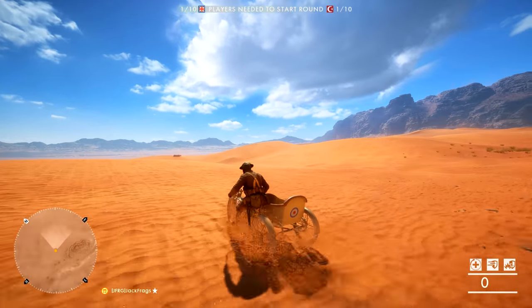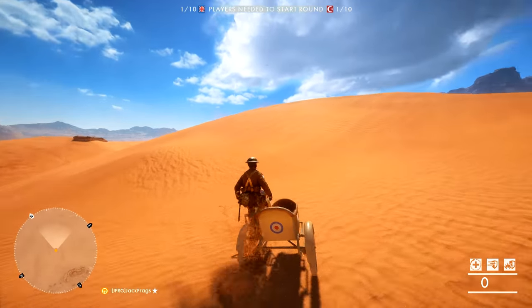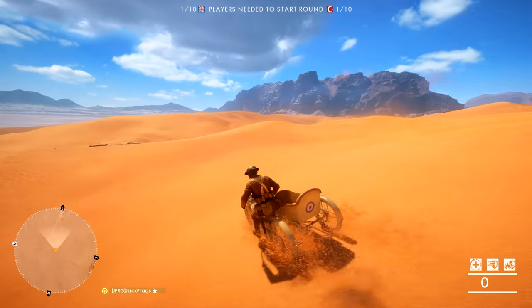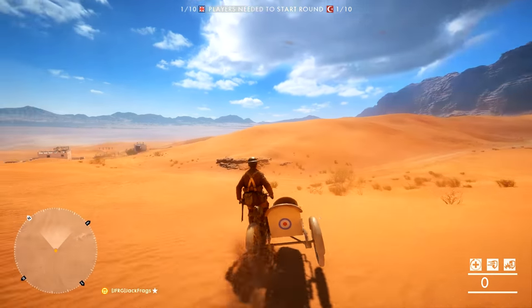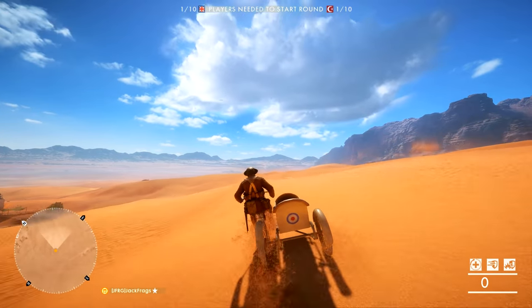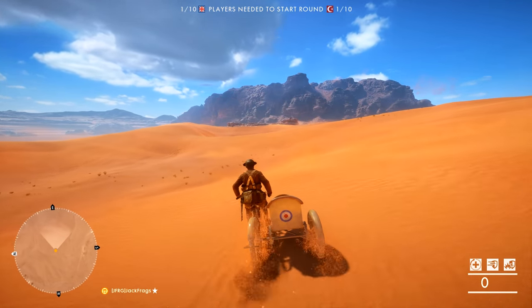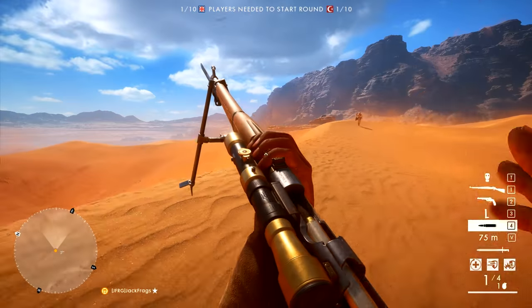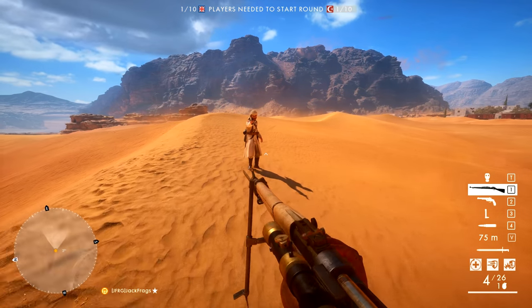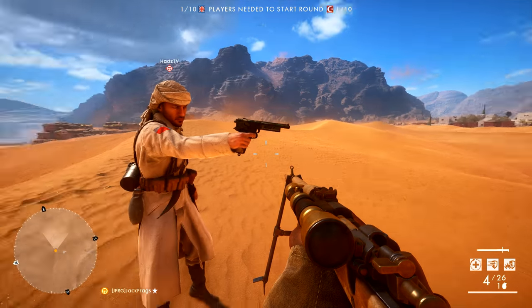We were going to meet somewhere in the desert. I'm on a little bike. I'm in between G and the train tracks pretty much. So what are we doing, Andy? We're going to see if you can dodge bullets in Battlefield 1 — specifically sniper rifle bullets.